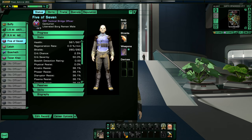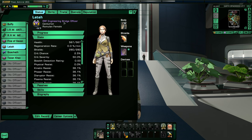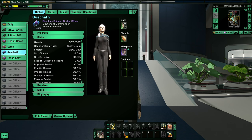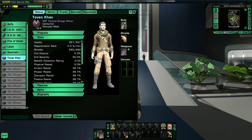As for my bridge officers, I did pick up the liberated Borg Reman male — that unique liberated Borg Reman. I'm also using a Romulan female who is very rare, and an android female which is also very rare — something I get on the Federation side. And then there's Tovan Khev, one of the first characters you meet on the Romulan faction who has a storyline with his sister. So right now those are my bridge officers — I need to get some more and get that fleshed out.